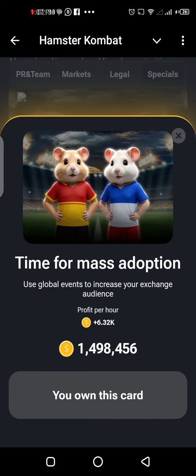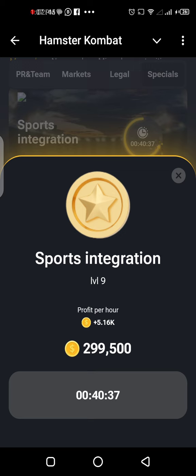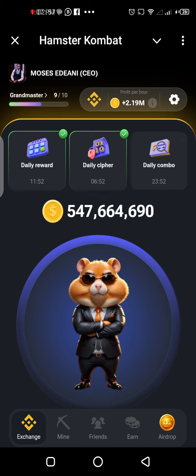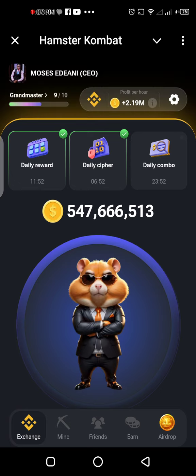The previous card is already expired — you can't increase that one anymore. So Sports Integration is the new card we're talking about. Go get it. I'll get mine in about 40 minutes when I'm off this video recording. I hope you guys understand — that's how to do the daily combo.